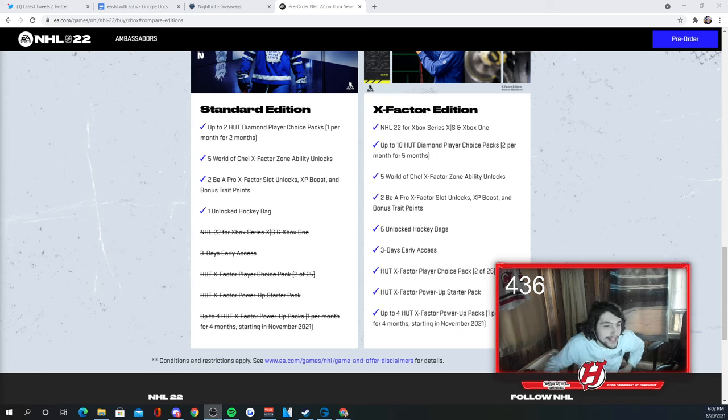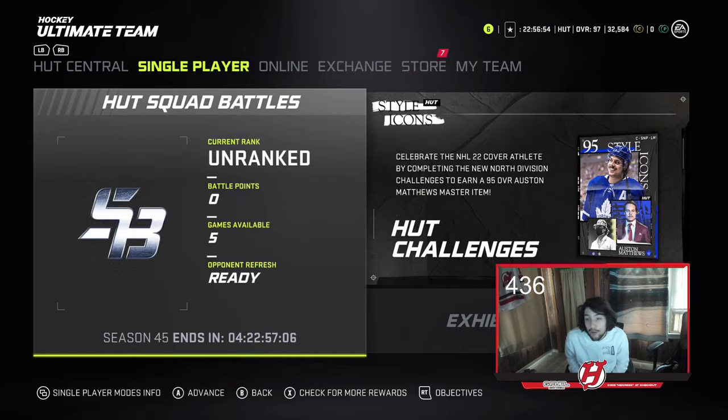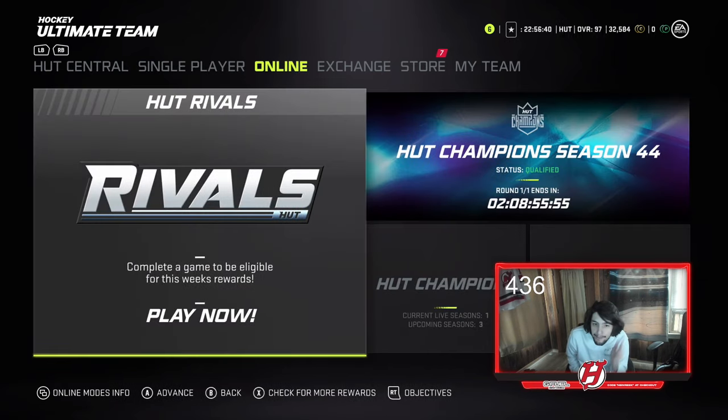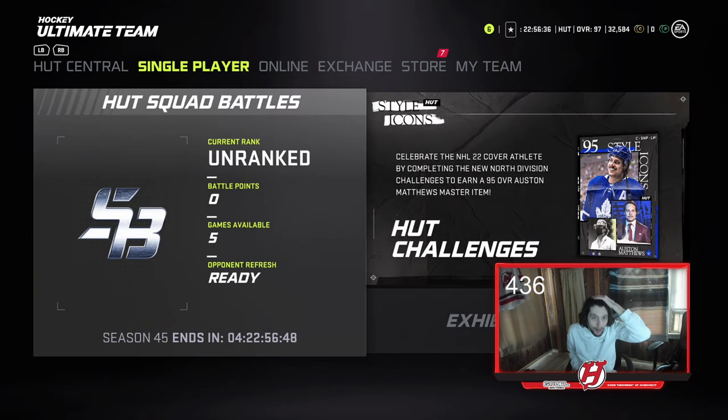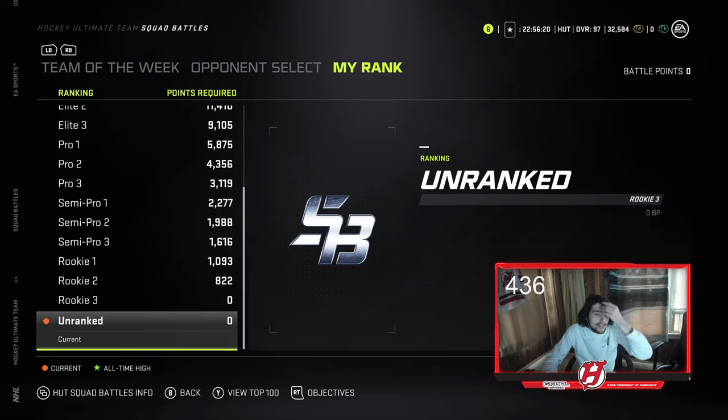Let's get into the other basics of Hockey Ultimate Team. When you're starting HUT and wondering what to do first, I'm on NHL 21 but I assume NHL 22 will be similar — HUT is HUT at the end of the day. What I absolutely suggest doing before you even play rivals is play Squad Battles. It's a very effective way to get a good start to your team, and it's underrated.